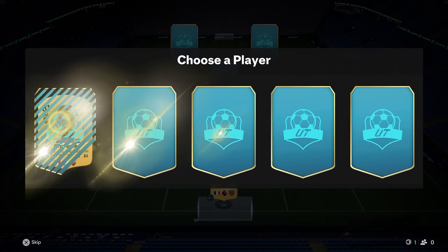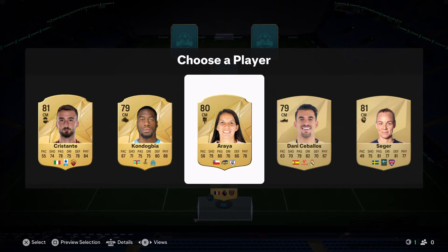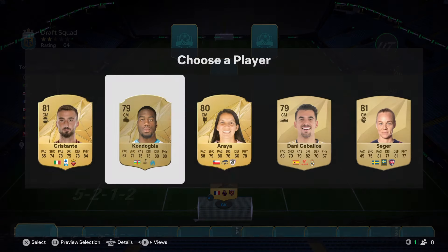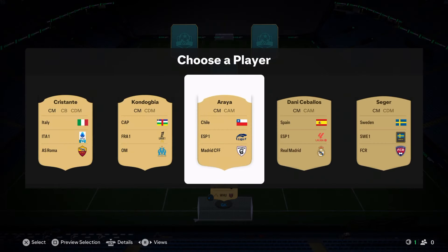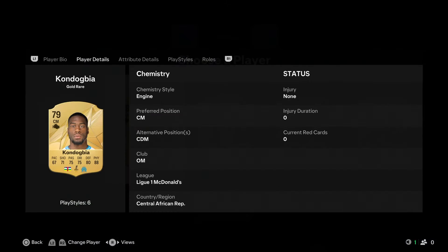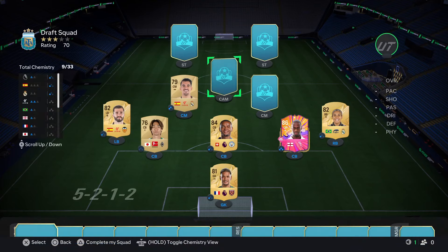In goal we get a decent keeper - going to be Areola, 81-rated, gets Premier League chem. Happy with that. Center mid number one - Danny Sabayos looks like the option. Ari is here but she's not the best, and Pogba is there - not bad but isn't going to get any chemistry. What nation is that? Central African Republic.